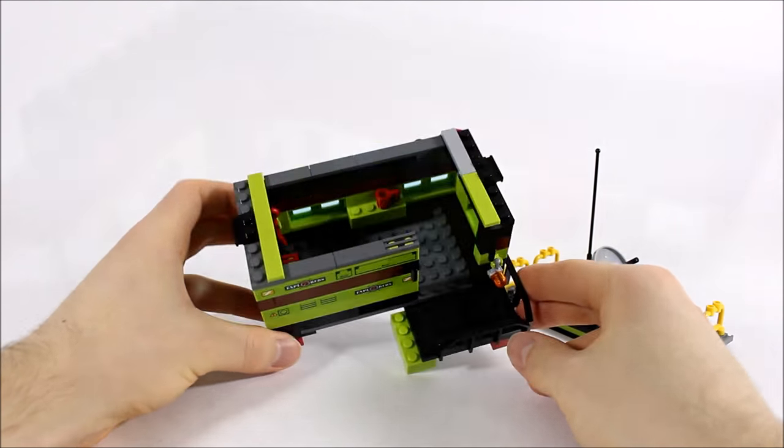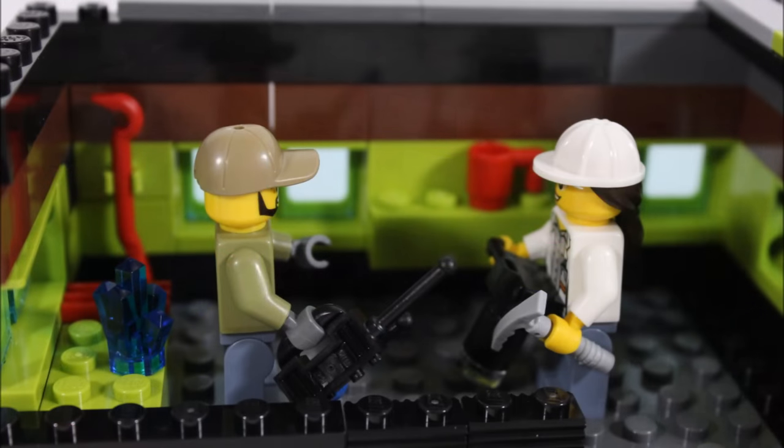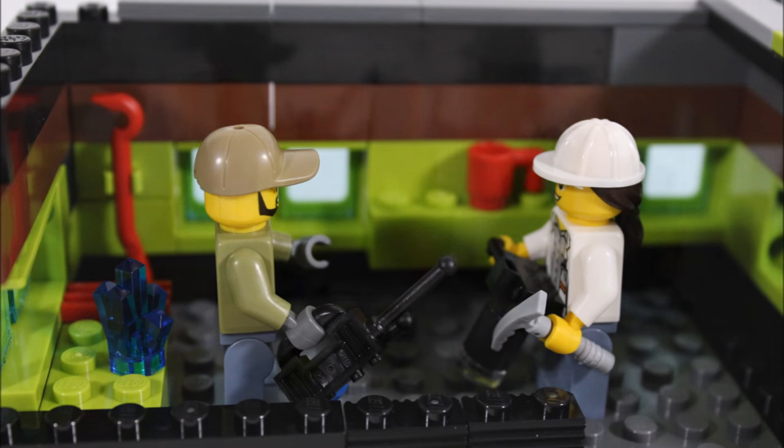Inside we have a brick table for examining crystals, a crowbar storage clip, and a side shelf for the explorer's coffee. It's a simple interior but it's a cool place for the explorers to plan the quarry mining and get their work duties for the day. And it was fun to make.